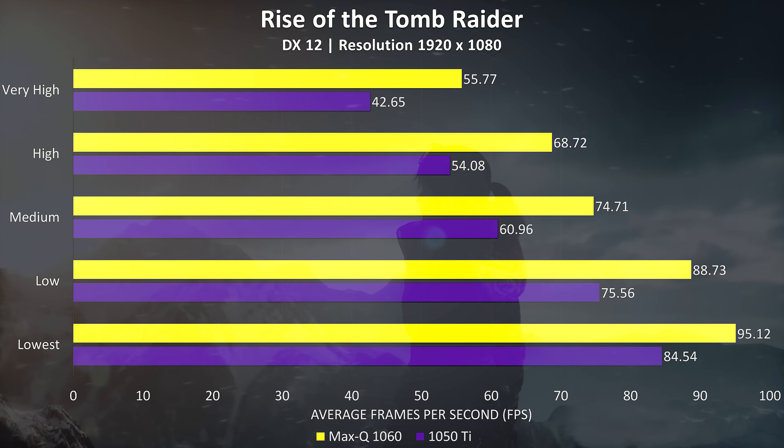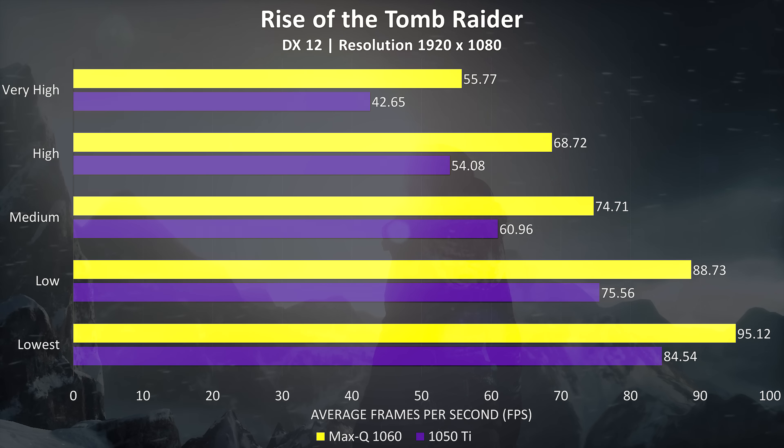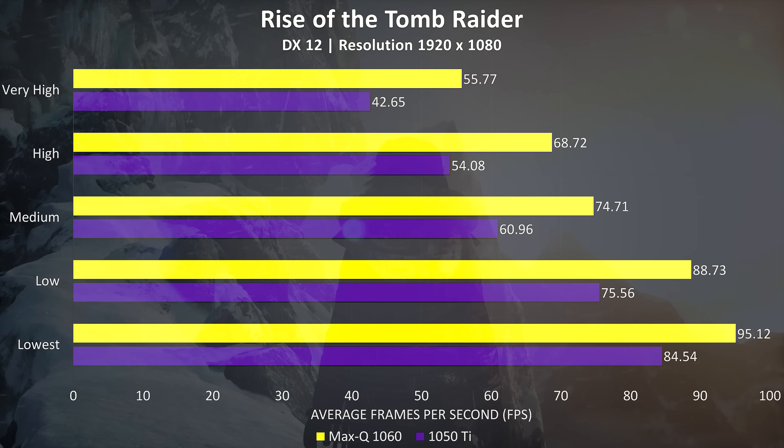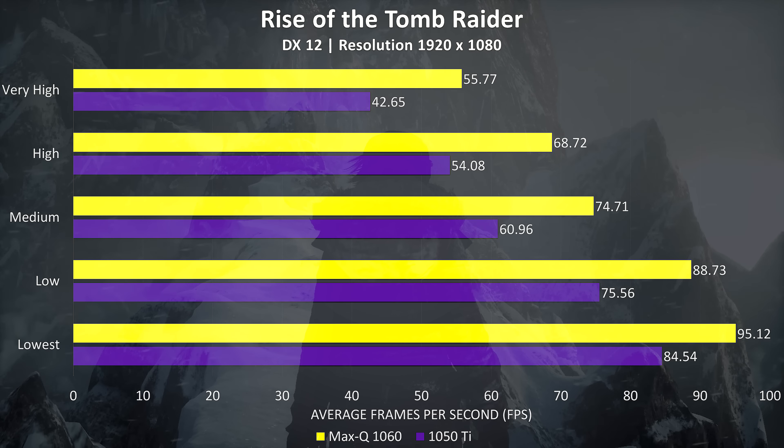Rise of the Tomb Raider was tested using the built-in benchmark with DirectX 12, and things changed quite a bit. Although there's a nice performance boost, it's nowhere near as big as what we saw in PUBG, at around 21% improvement.